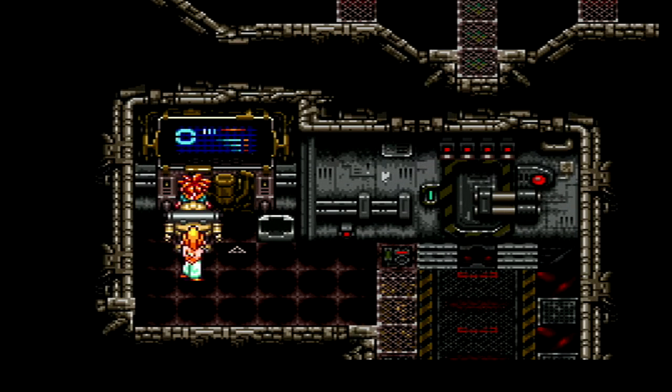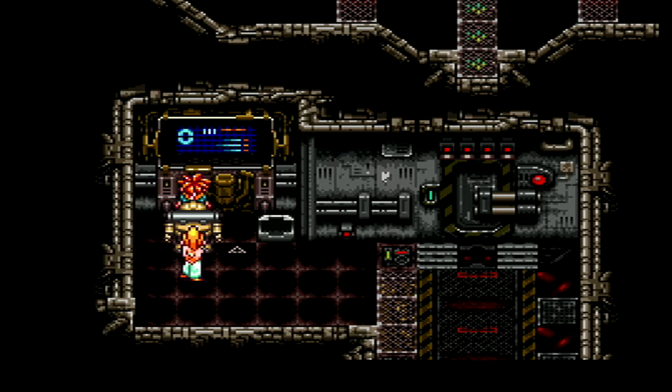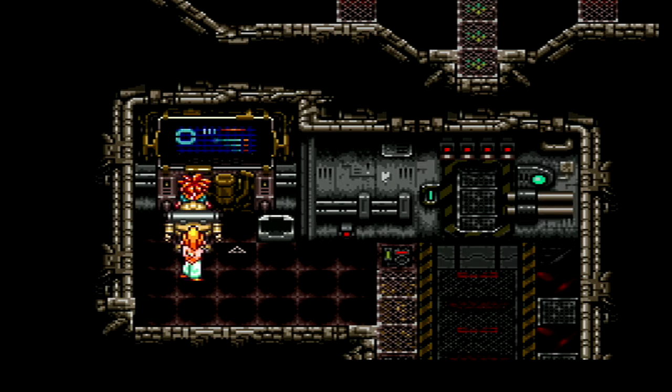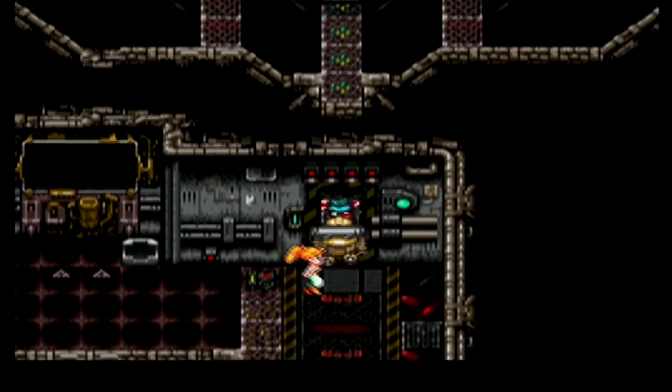I'm probably the only one. Door lock system — Zabi operational, enter password. Are we good? You flutter those eyelashes, Chrono. Oh, did the door open? Yeah, it did. I wasn't even looking.